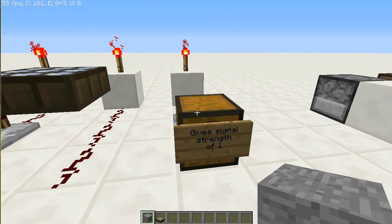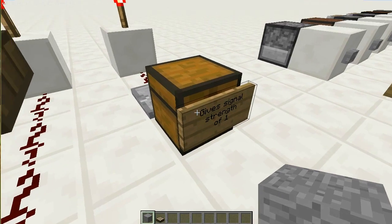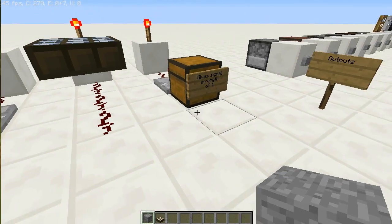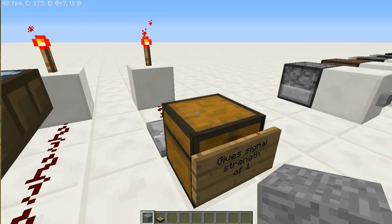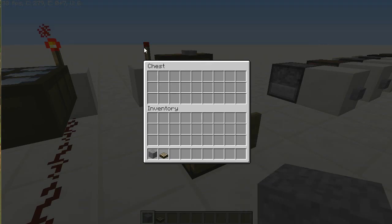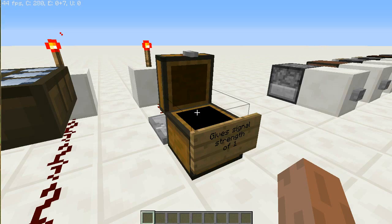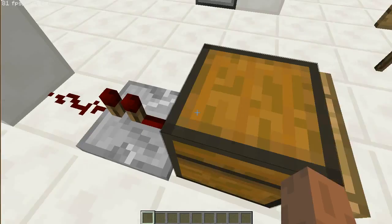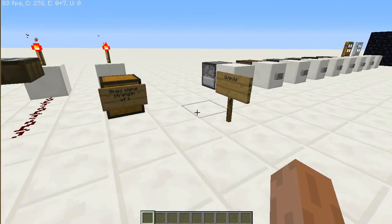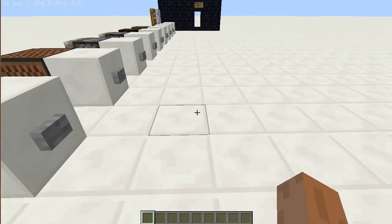This is a trap chest, not a regular chest. I don't know how to craft it, but it will give you a signal. It gives a signal strength of 1 no matter what — whether it has items or doesn't have items. You open it, it gives a signal. See that — it doesn't give an output when it has any items.